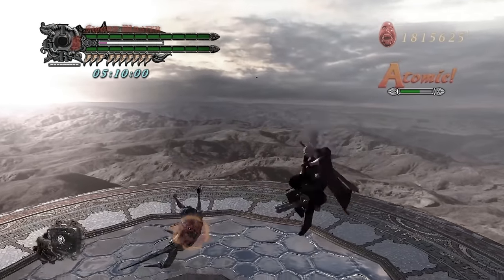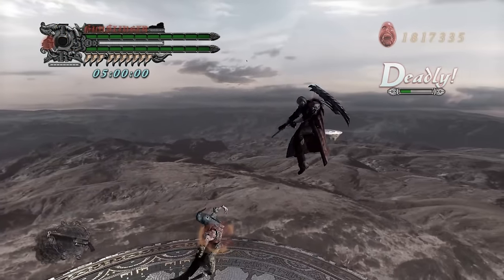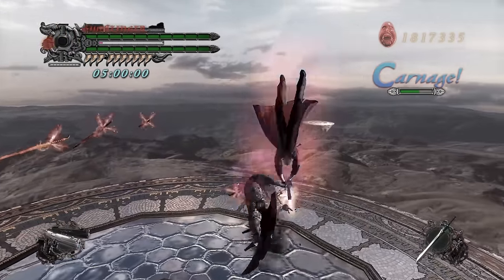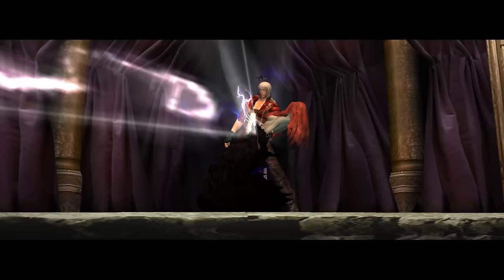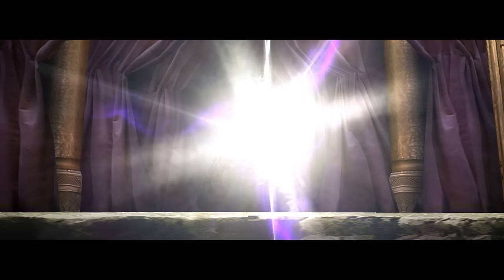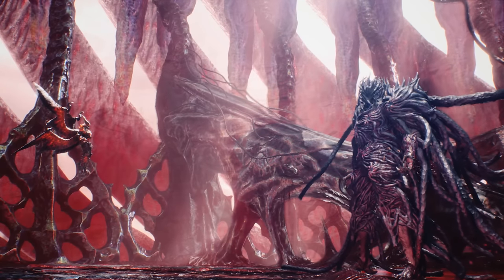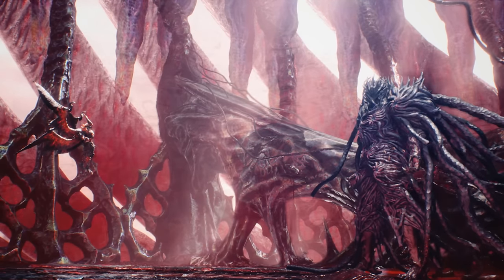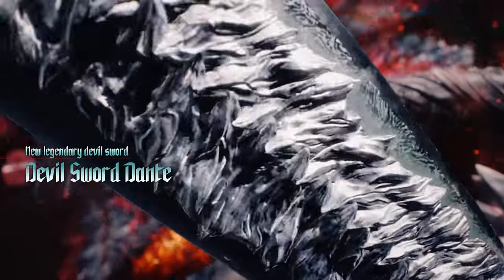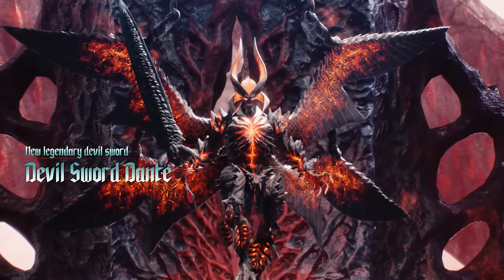The weapons in the DMC series are all kinds of crazy and rarely any of them offer that much depth. Most Devil Arms are very straightforward and don't offer a lot of gimmicks. However, there is one weapon that I would like to talk about that rivals Lucifer in terms of depth, and that weapon is not Nevin. I'm sorry, Nevin Enjoyers, but you're going to have to take a back seat for a while. Maybe I'll go over this wacky weapon in the future. But for now, this video is all about Devil Sword Dante and the Sin Devil Trigger form.